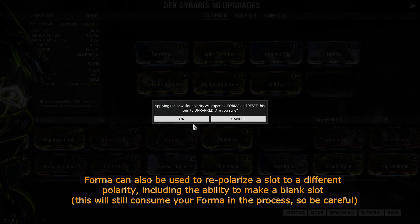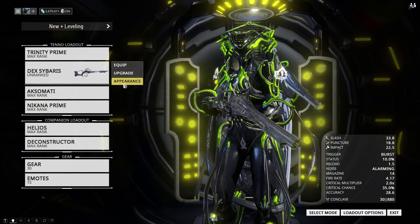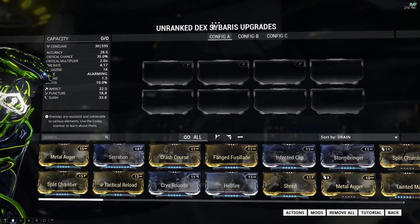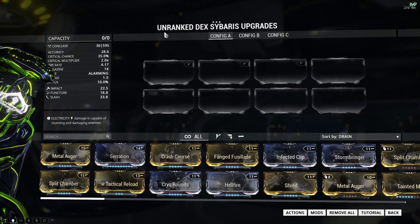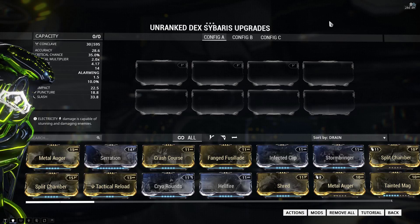Click Apply. It'll reset the weapon back to unranked, so you're going to have to level it up again. But if you notice, there's an extra star up top — there used to be two, now there's three. The weapon has gone unranked, and once you level it up again you'll be able to use more drain points from that mod slot.